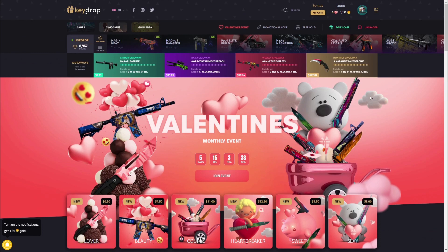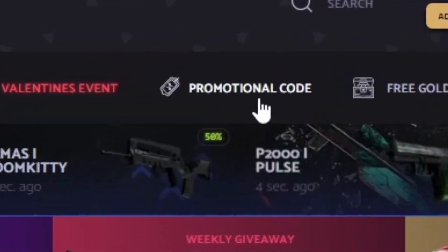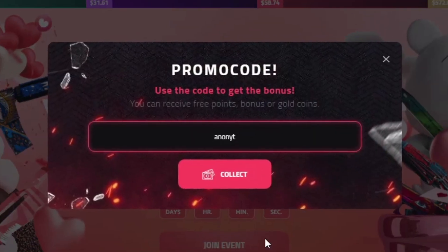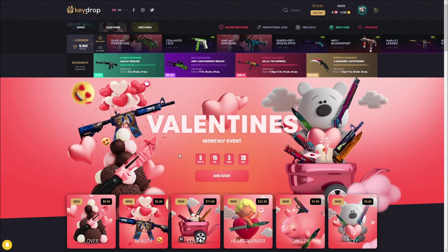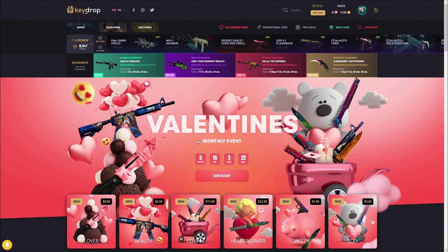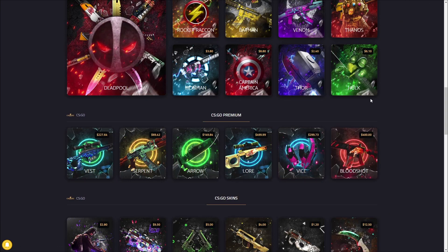Yo, what is up guys, we're on KeyDrop again today. If you want to head over here and get some free money to gamble along with a 5% deposit bonus, click the promotional code button right here and use my code ANONYT - A-N-O-N-Y-T - and click collect. The Valentine's event is still around for five days, so take advantage of the 5% deposit bonus. On top of that you can also get hearts, which are more free money.